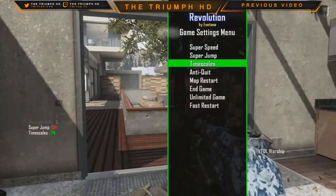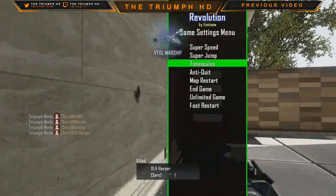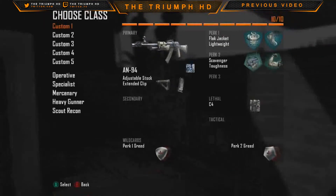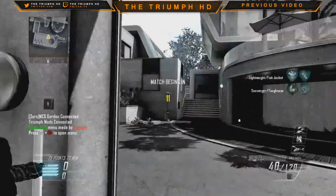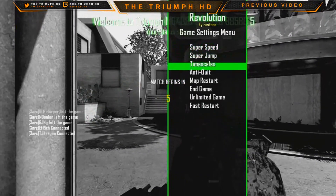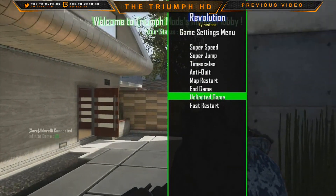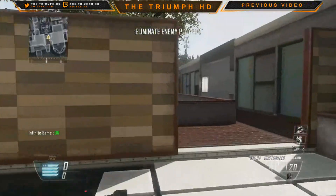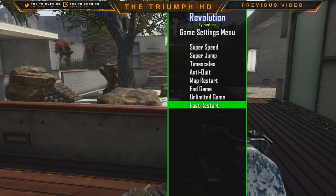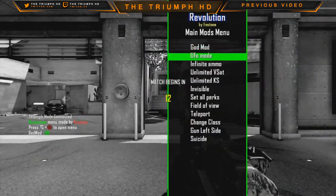We have Timescales — this makes the whole game go faster, the time and everything is quicker, even your gun. Anti-quit — I'm not going to do it, but it's there. Map restart — I'll just do it, and we just restarted the whole game, just that easy. End game — I'm not going to do it. Unlimited game — there's now no time limit; we can just play. I think you can still win by points, but the game is unlimited. Fast restart — basically the same thing.